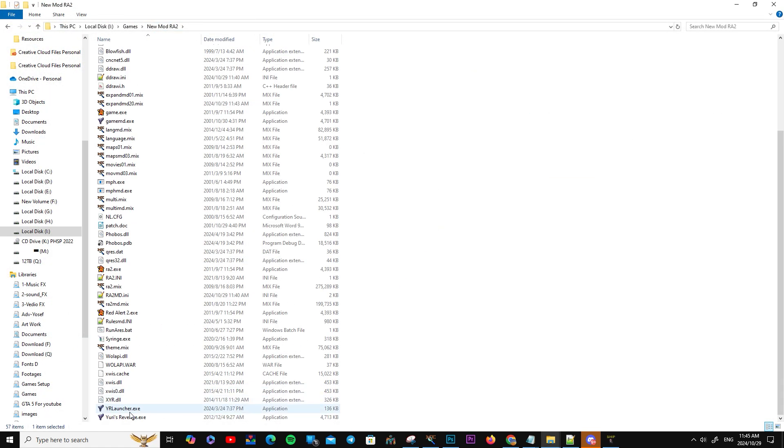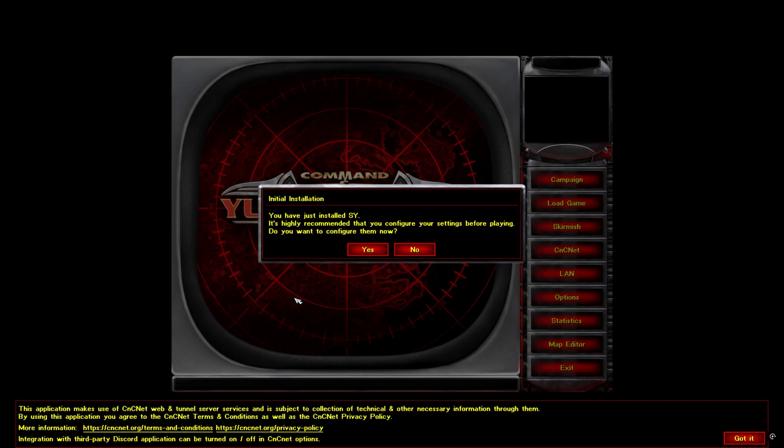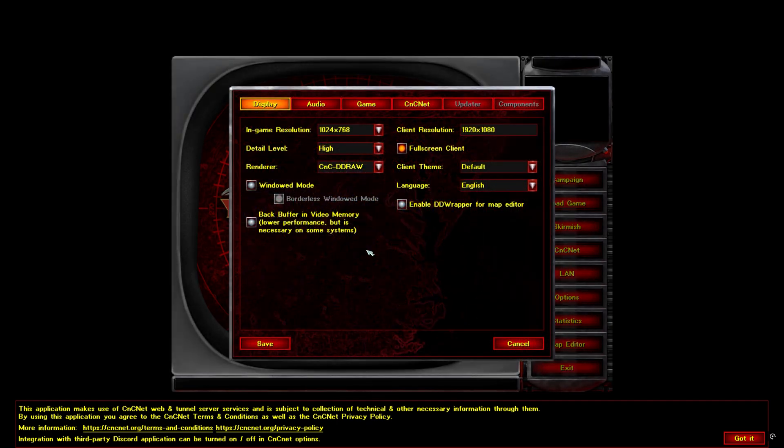Now that the setup is complete, it's time to test the client and run the mod. Open the client and confirm that the changes are working as expected. If you encounter any issues, recheck the modified files and settings. And with that, your mod setup is complete.